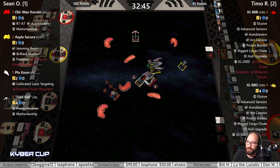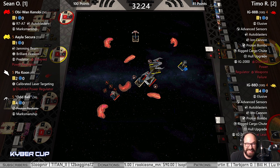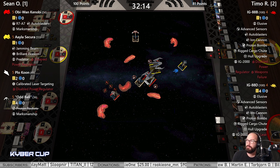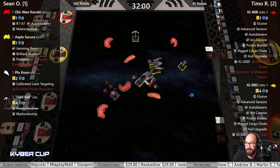Plo might need to prepare for that ion maneuver. Yellow stressed, so no Advanced Sensors. This game is only 19 points between the two players. Both IG-88D and Yellow each have one Proton left — if you're thinking about dropping one from D, is Aayla gonna system-phase reposition? Maybe.